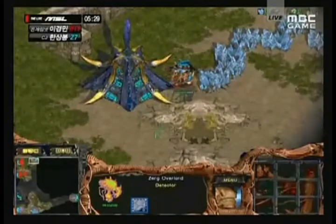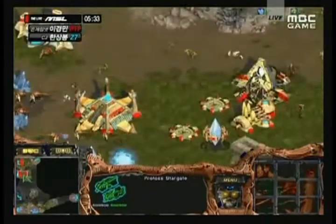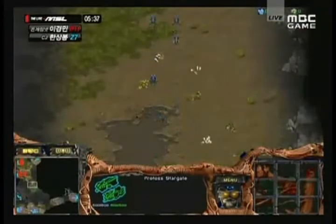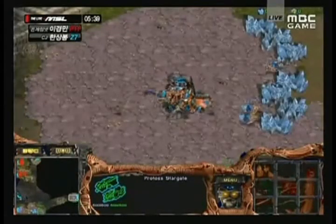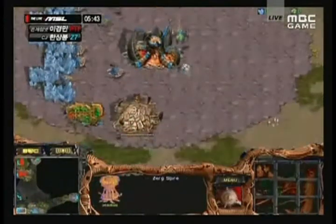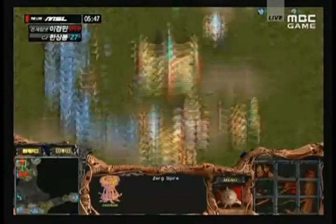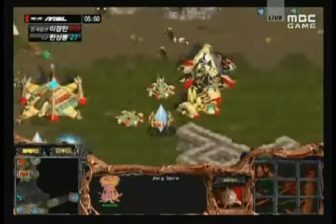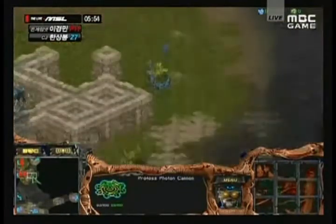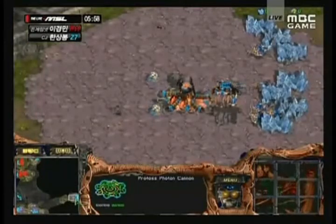I'm not seeing any Corsairs actually being built yet — he might just be putting up the Stargate. I don't think Protoss players actually do fake-outs; they always build at least one Corsair. And there we go — finally a Corsair. At least one Corsair to get the scout in. Even if it gets taken out by Scourge, it's still a pretty good scout. With Corsairs he should be able to fly around to that 4 o'clock location and definitely figure out what's going on there.